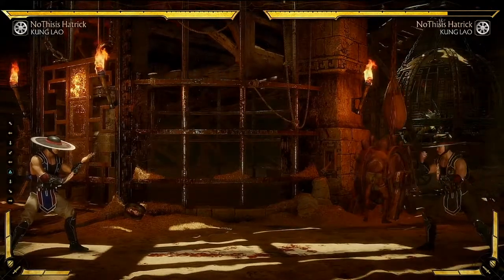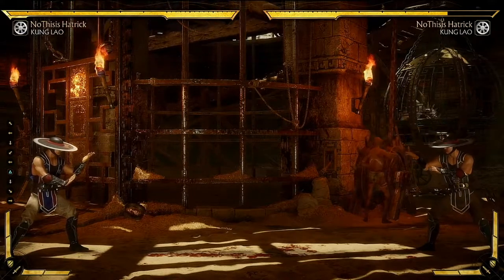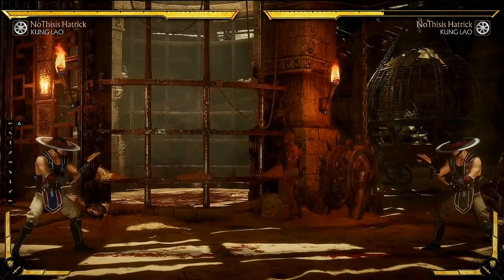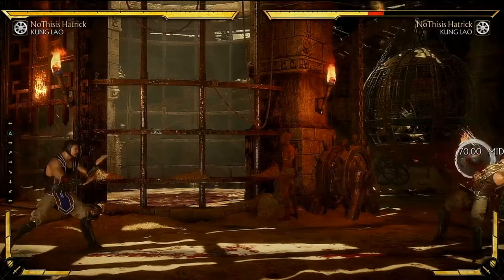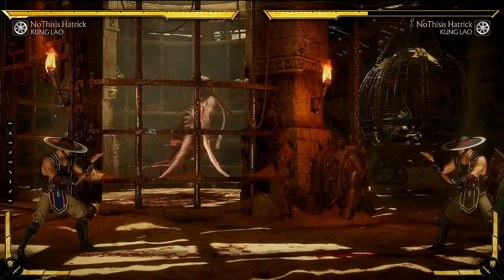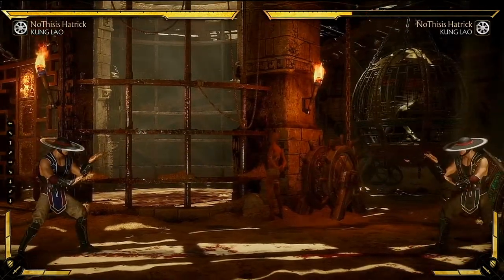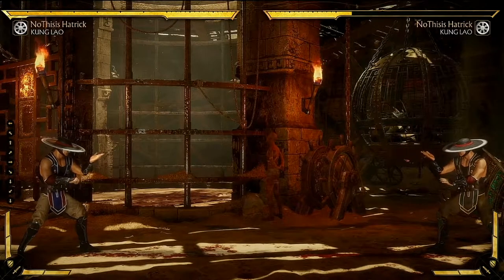The Buzzsaw will act as any normal projectile if you simply throw it. Keep in mind this does take three recovery frames for the hat to return to Kung Lao. But there is another option — by holding four on your controller, you can delay the hat's attack for three seconds. While the hat is on standby, you can freely move it up and down to change where it hits, which is very useful if your opponent attacks from the ground or air.